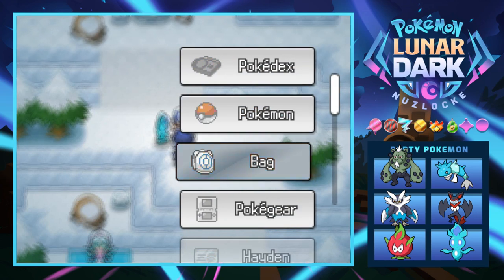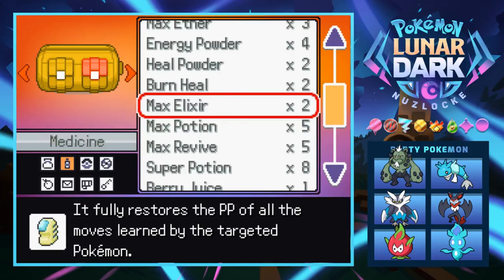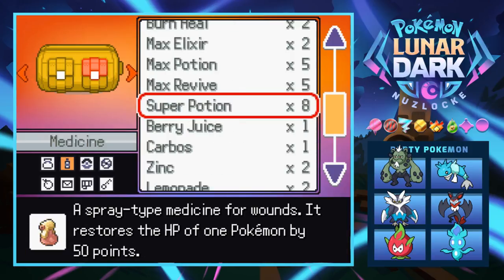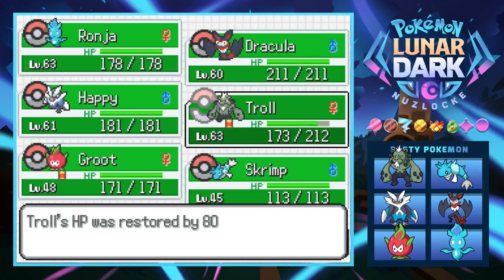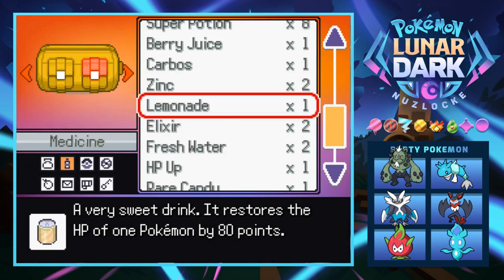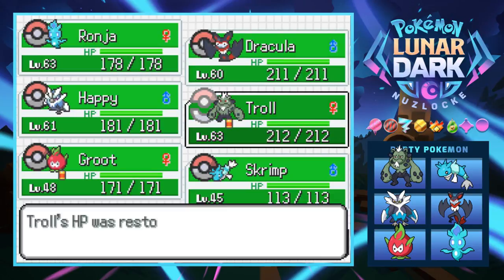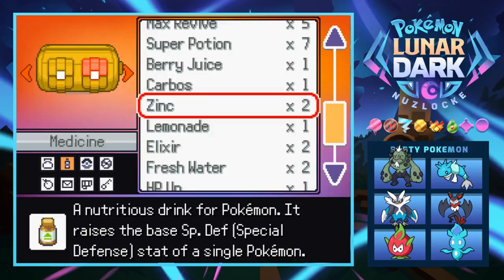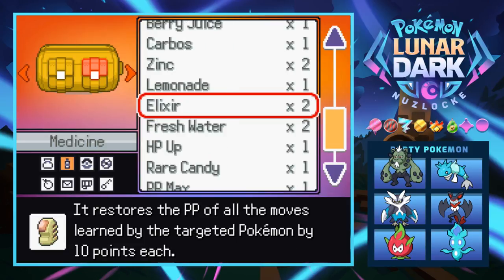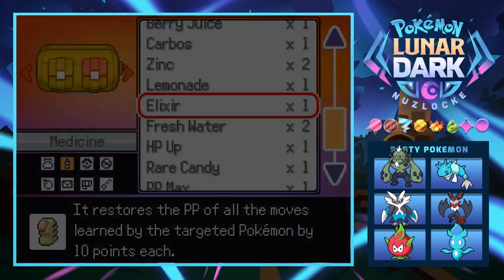Let's get prepared before facing Alice. We use a couple of Lemonades on Troll and a Super Potion as well. Then we use an Elixir on Ranja to restore PP. We're looking good to go. I'll probably just lead off with Ranja anyway — let's go talk to Alice.